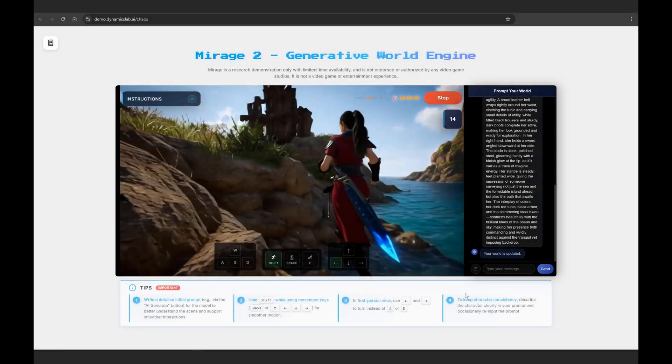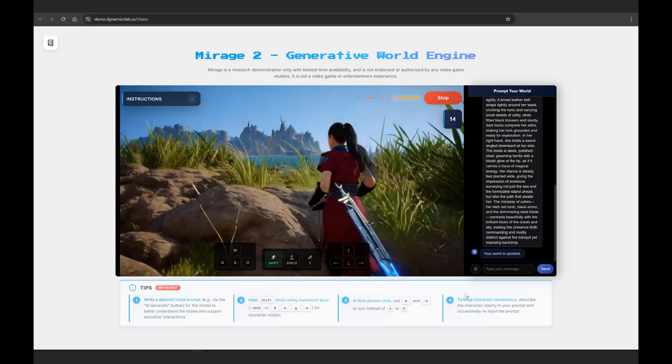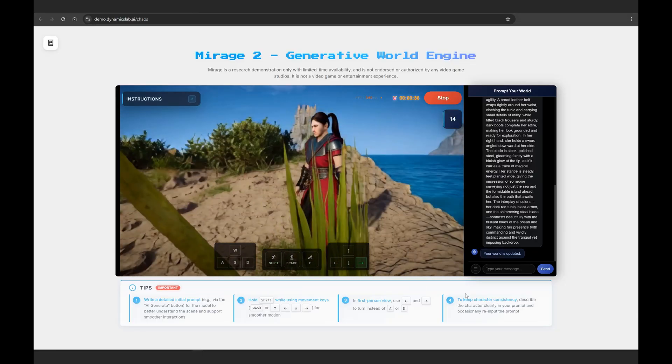Hi everyone and welcome to another video with me, Michael Tierney. Today we're going to have a look at Mirage 2, which was released by Dynamic Labs on August 22nd, 2025.